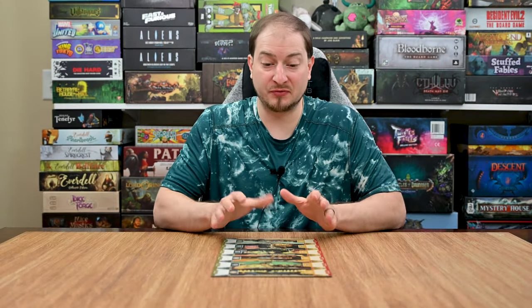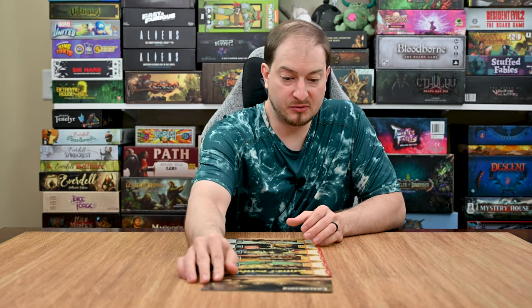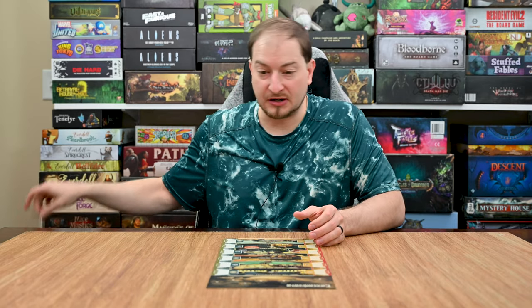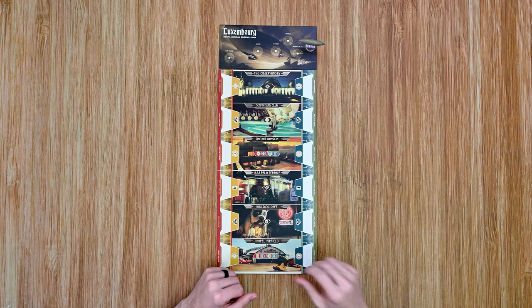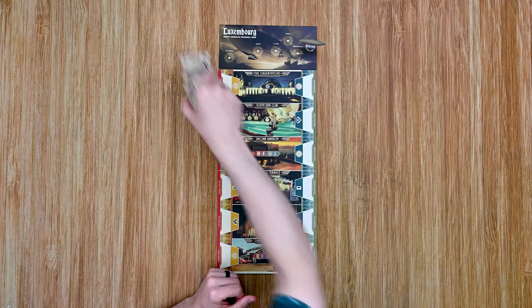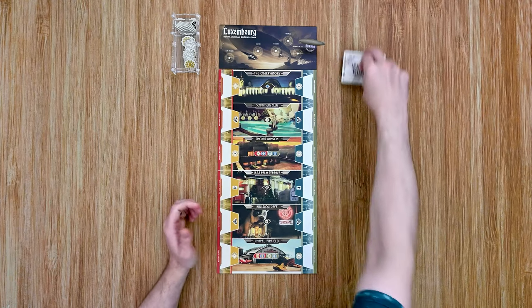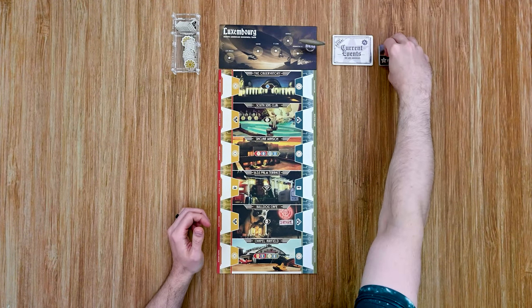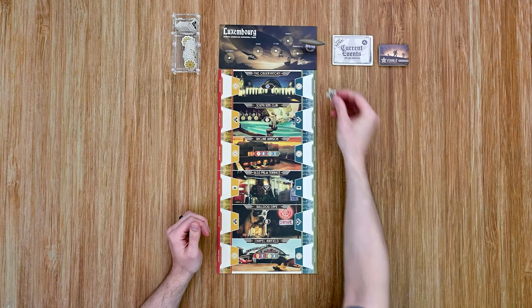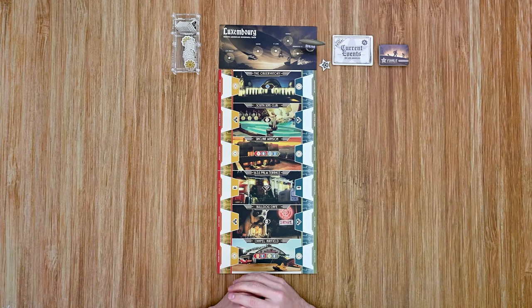Now we're ready for setup. Place the main game board in the middle of the table, then grab the Lexingburg tile and place it above the board, and place the Zeppelin on the starting location, which is Lakehurst. From there, place out all the tokens you'll be using, shuffle up the current event cards and place those out, along with the final card deck. Place the final token next to the current events deck, then move into player setup.